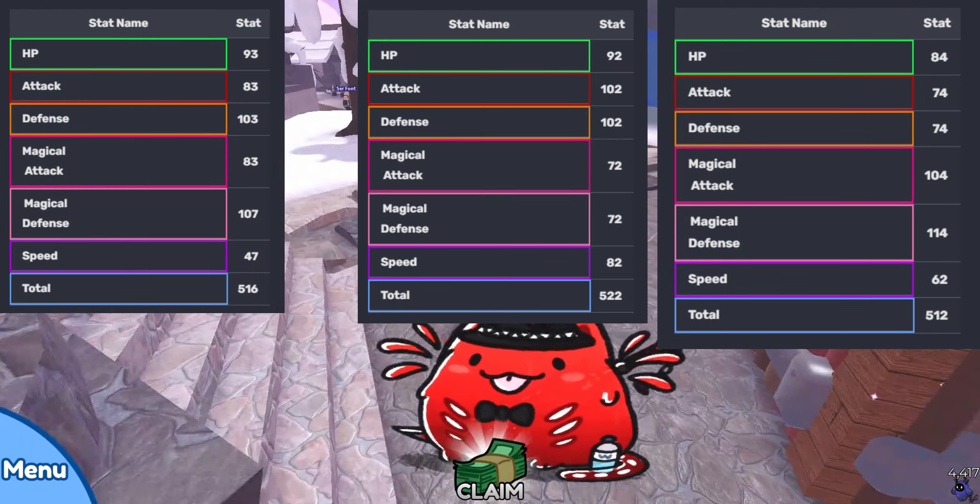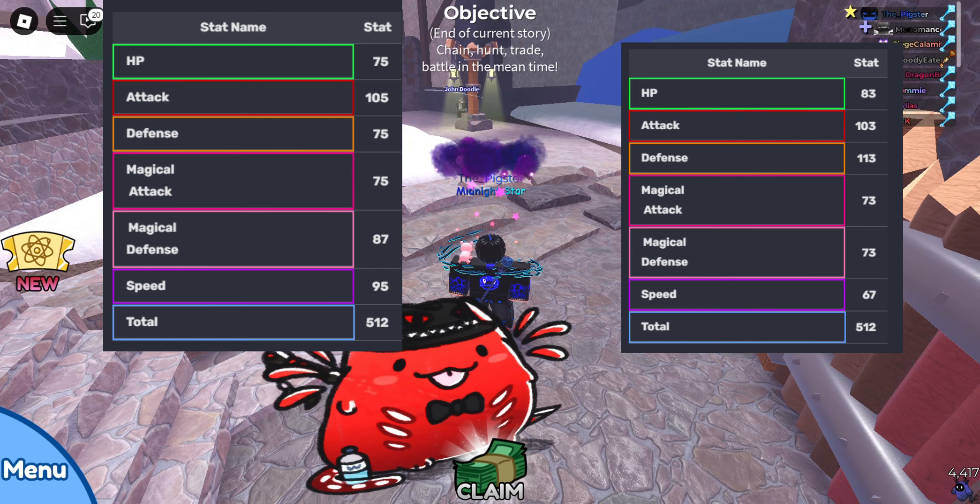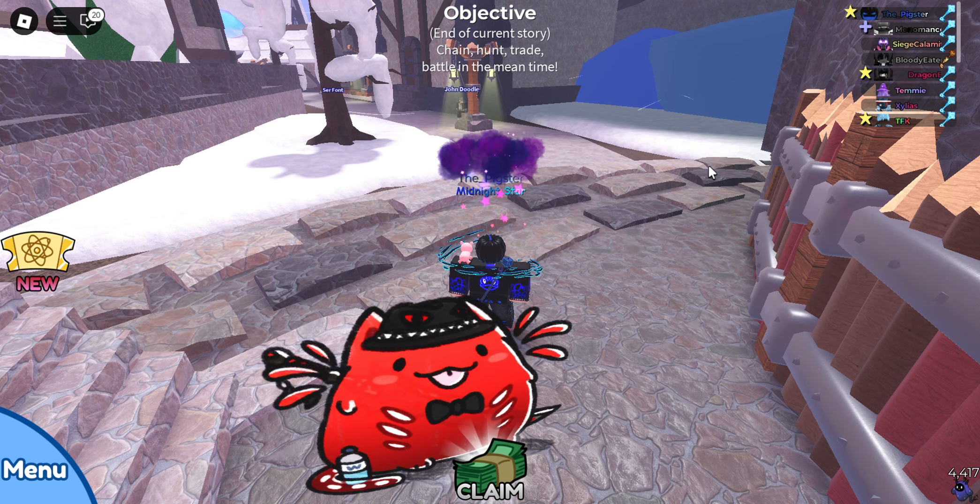Steel Crusher got an emergency heart fix — it is now a contact move, going from 90 base power to 75 base power. Apparently it was really busted with C Crying, which I believe is the male evolution to Buoyancy.